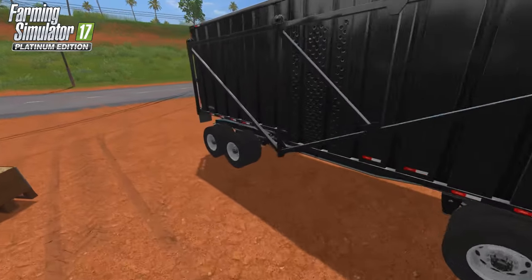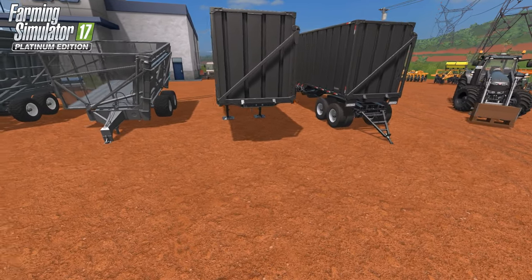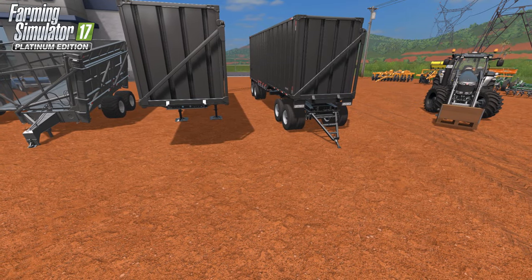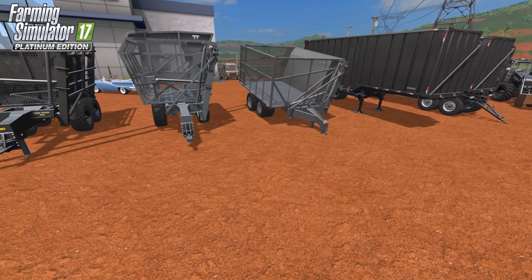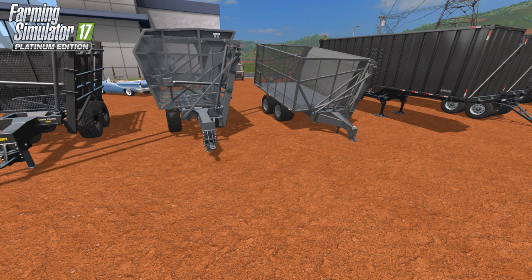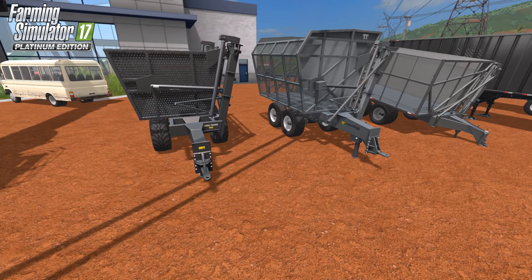There's also a long vehicle tack from Star — you've got the semi version and a tandem pup trailer that follows it, all the same size. Then you've got three different sizes of tippers, so depending on how you want to start the game — whether you start with small equipment and work your way up, or jump right in with the big stuff — all of these are connectable together.